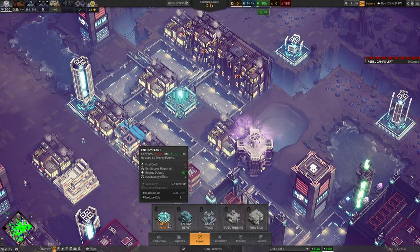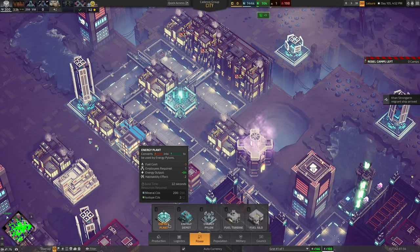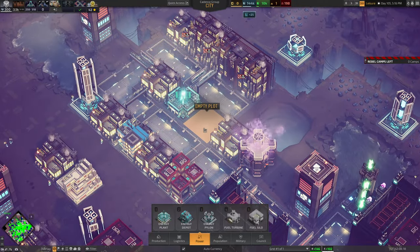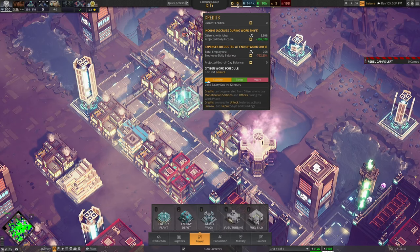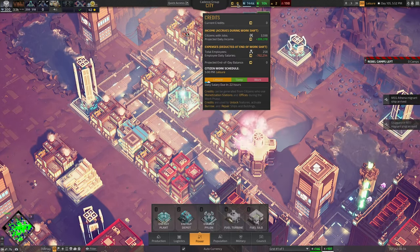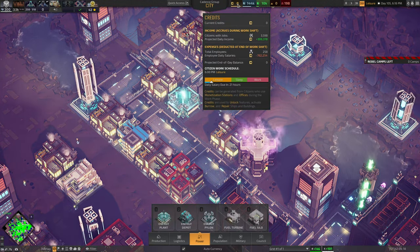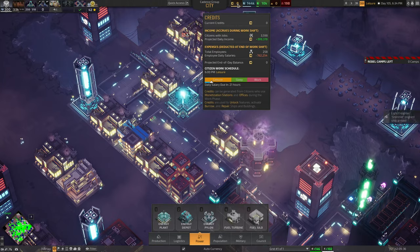I have a couple of upgrades because I've completed the research tree on this particular save, so my power plants create just a little bit more. On top of that, both these machines are going to require one employee. Employees are a finite resource in Industries of Titan — if we hover over my credits, I have 258 employees costing me 750,000 per day. Even with a population of 3,500 citizens, I can't pay all my employees, so you cannot just have unlimited employees or keep converting them forever. Eventually you're going to reach a cap.